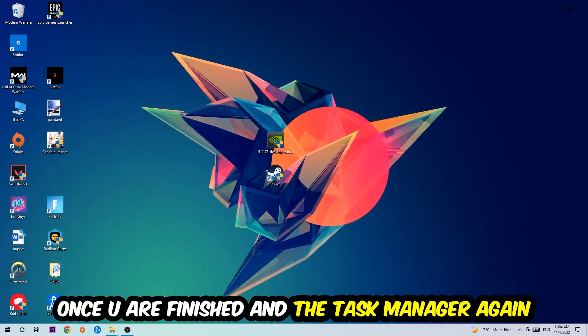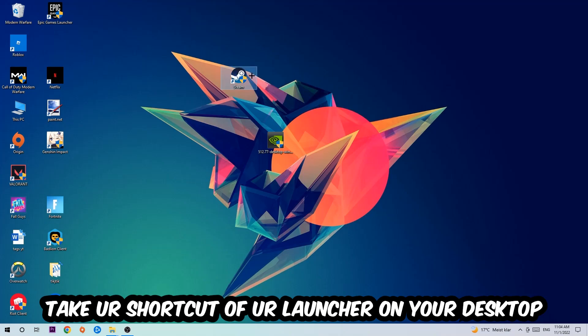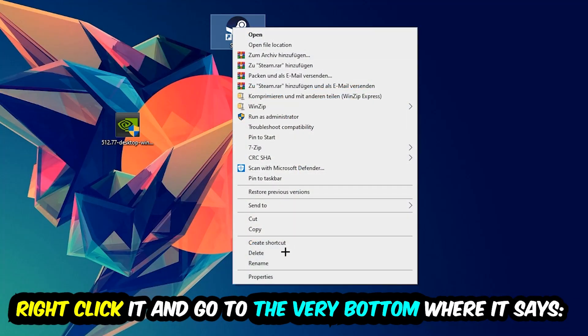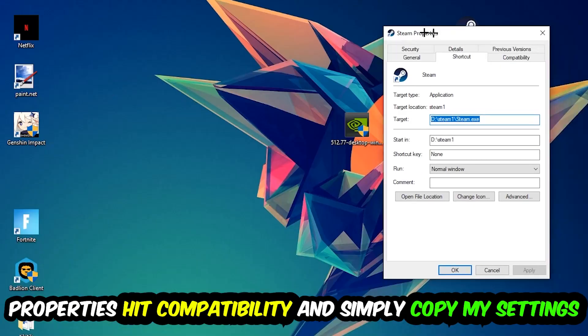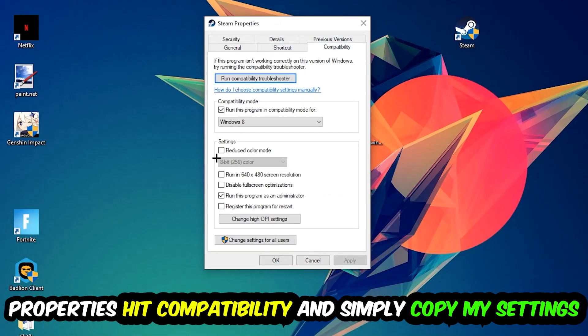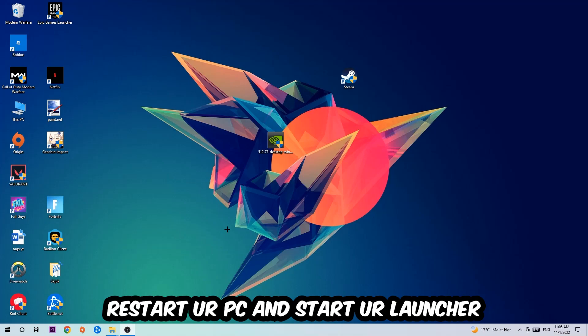Once you're finished, close Task Manager. The next step is to take the shortcut of your launcher — either your Steam or game shortcut on your desktop — right-click it, and go to Properties. Hit Compatibility and copy these settings: enable 'Run this program in compatibility mode for' and select Windows 8, enable 'Disable full screen optimizations', and enable 'Run this program as an administrator'. Then hit Apply and OK.